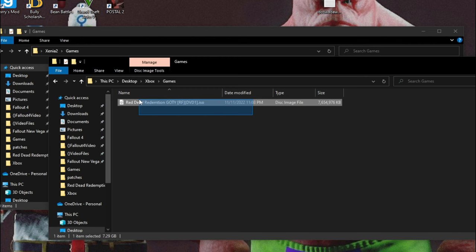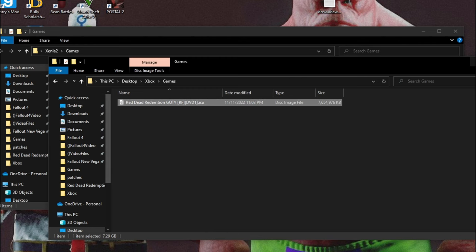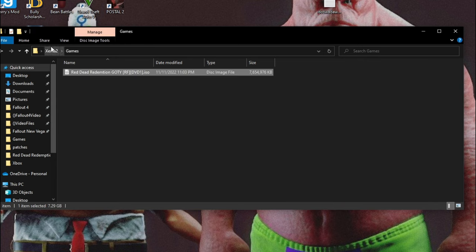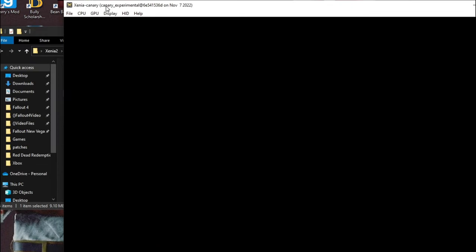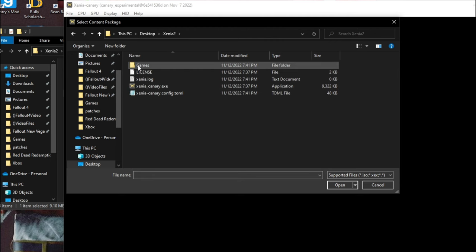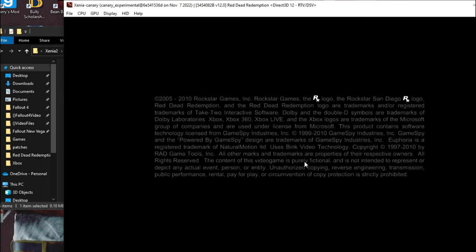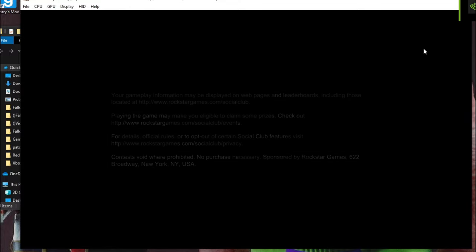This is the file — this is where Red Dead is all taking place. I'm just going to copy it and paste it into the Games folder. Now it's complete and my game is in there. So right now if I go to Xenia Canary and click File, click Open, then Desktop, then Xenia 2, then Games, and click my ISO — it is going to load, as you can see. It'll work perfect.